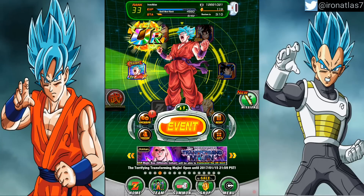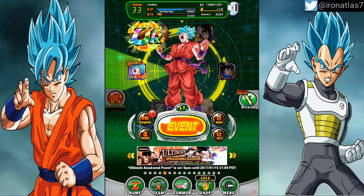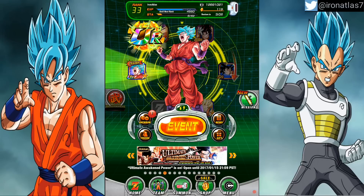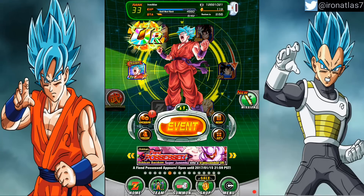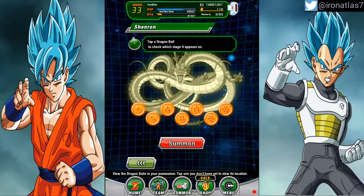What's up guys, it's Iron Atlas, and today we're gonna be summoning Shenron. I've already summoned Shenron four different times, so this is gonna be my fifth time doing it, which means I'm on the second set of wishes. For those of you who want to see what these second set of wishes are, we're about to find out right now.